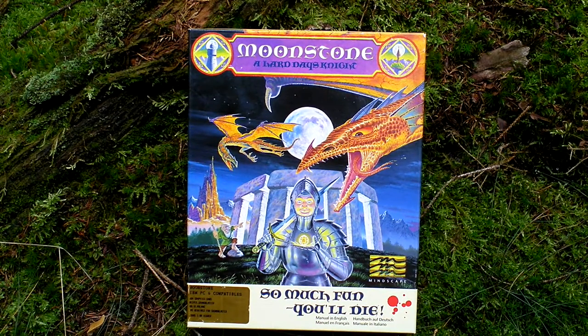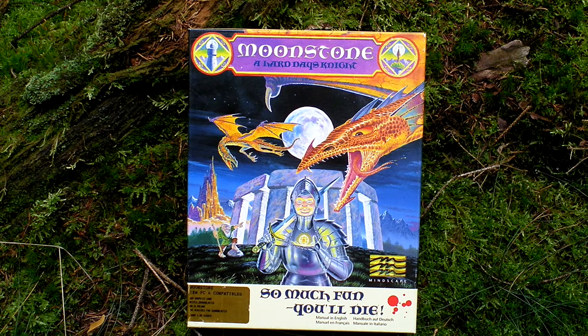Moonstone is an action role-playing game featuring a side-scrolling view for combat and a top-down overview for traveling through the game world. You choose one of four knights who differ by color of their garments and by their starting location. You have to explore the game world and find four randomly placed keys. Once you get them, you can visit the final location where you find the final boss, and if you defeat it, you get the Moonstone — a powerful artifact that you have to bring to the druids at Stonehenge. And this is how you win the game.